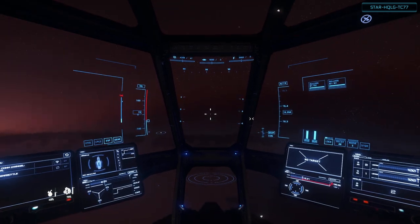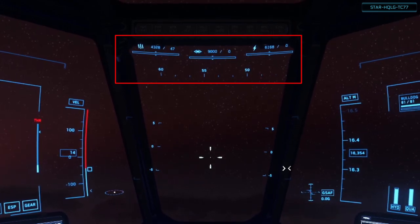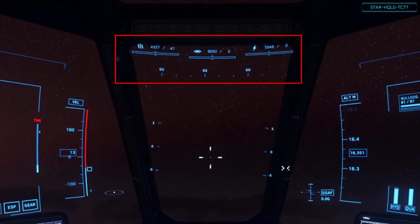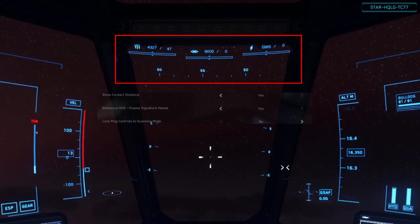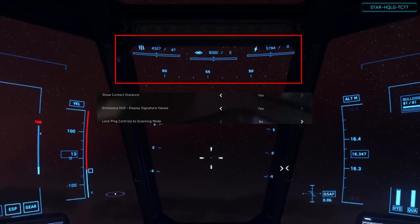In the top center, we have our ship signature values. These are, from left to right: the infrared profile, the cross-section profile, and the electromagnetic profile. The numbers can be toggled on and off in the settings. These values impact at what distance other ships will detect you when passive scanning.